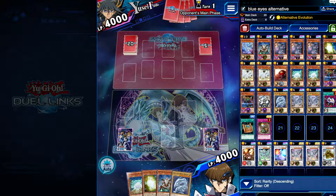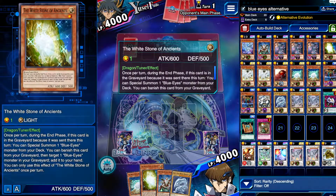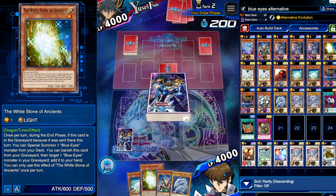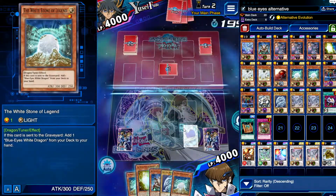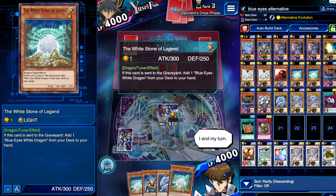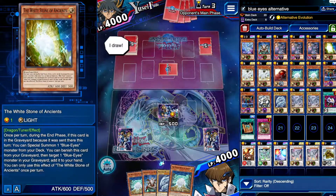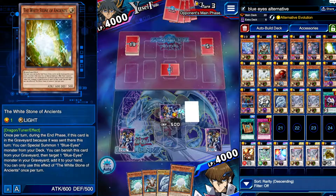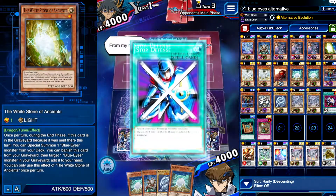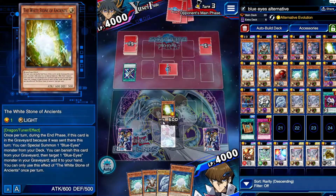Interesting hand — actually a really interesting hand. Not a bad hand at all, pretty decent. Our opponent is setting a monster. We draw another White Stone of Ancients — it's not great. So what we're going to do is just set our White Stone of Ancients and end turn. It looks like we're facing a Blue Eyes deck.